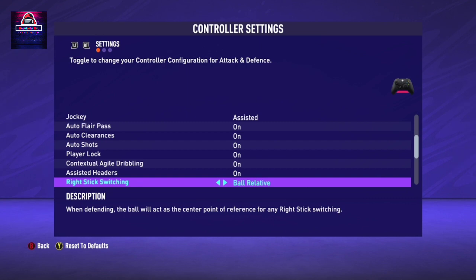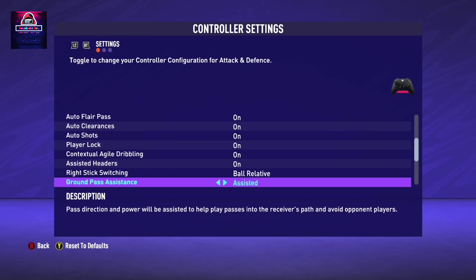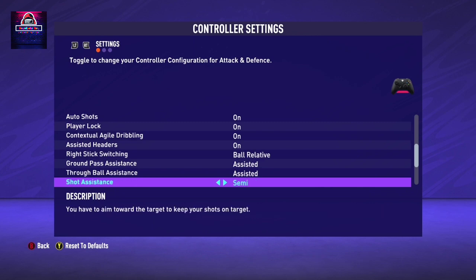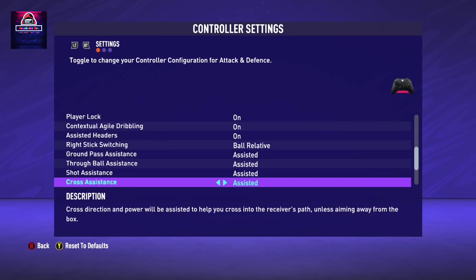For Ground Pass Assistance, keep it to Assisted. Through Ball Assistance also Assisted. For Shot Assistance, you can put it to Semi or Assisted, but I recommend Assisted. If you are not very advanced, keep it to Semi - the Semi description says you have to aim toward the target to keep your shots on target, while Assisted always aims toward the goal automatically. I recommend Assisted for normal players. Cross Assistance - sometimes the AI will choose what it thinks is the better player, but you know which player is in a better position.